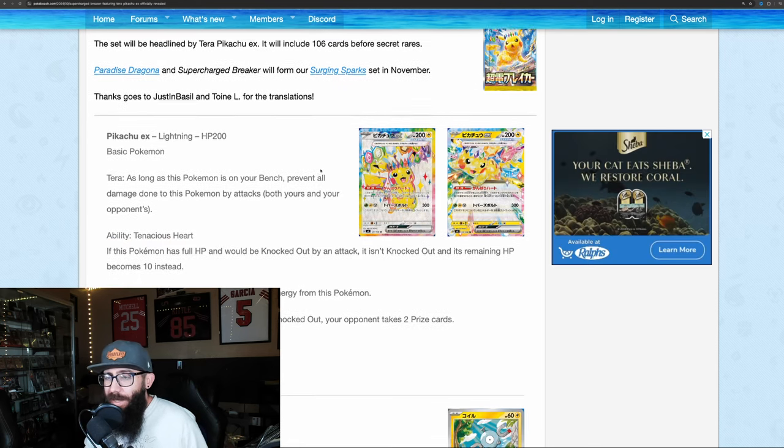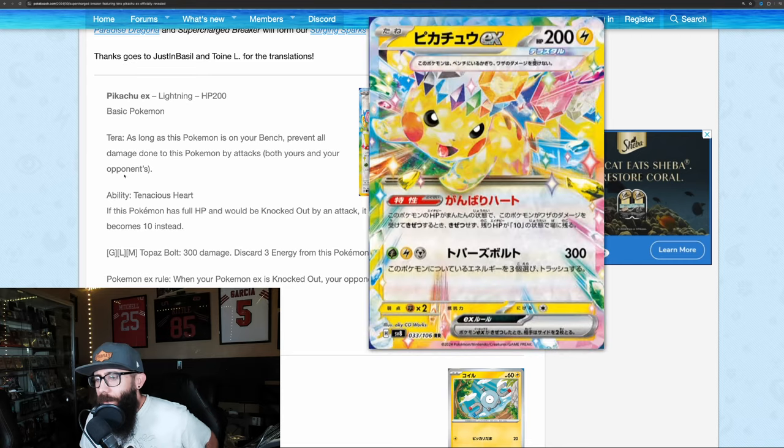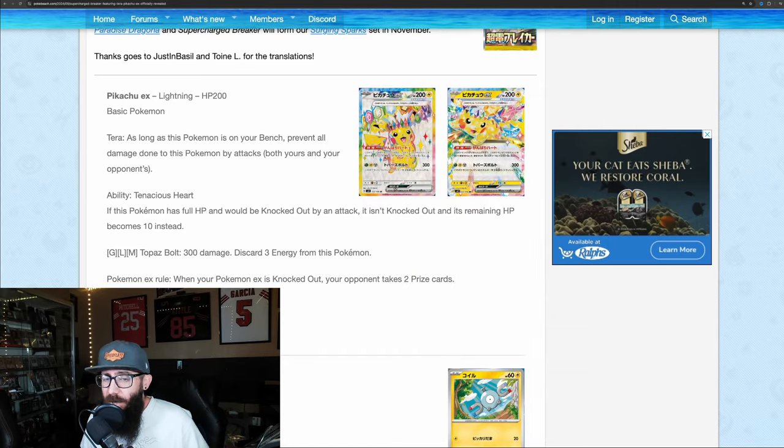Starting off with this Pikachu EX - here's the lesser EX card. Competitively this looks like it might have some interesting play. It says if this Pokemon has full HP and would be knocked out by an attack, it isn't knocked out, and its remaining HP becomes 10 instead. So it kind of gets almost two lives, which is kind of interesting.